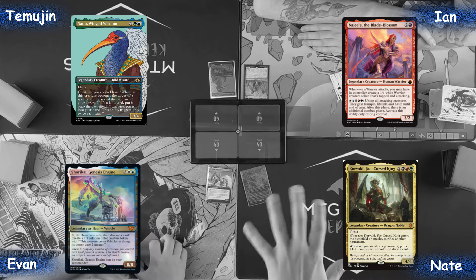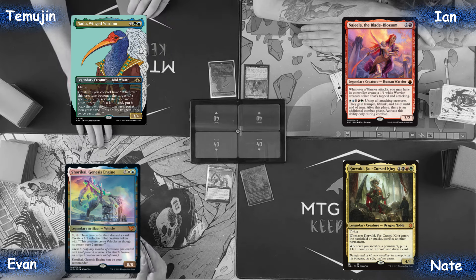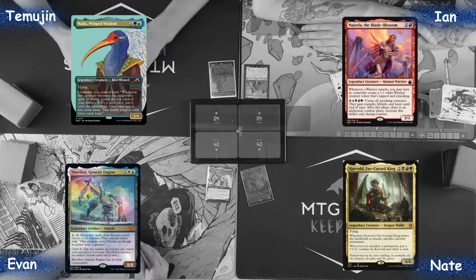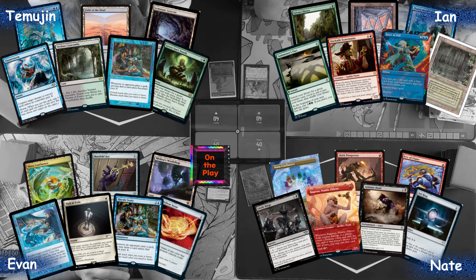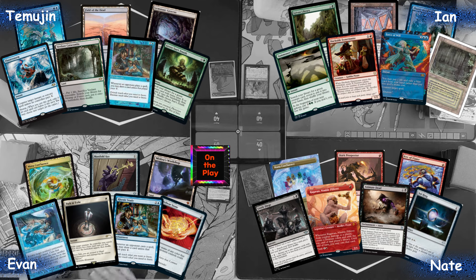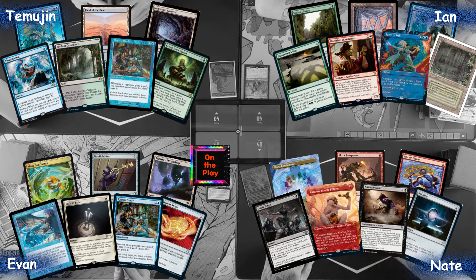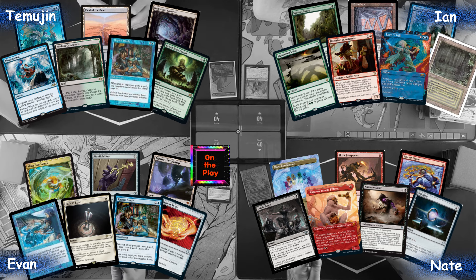Let's jump into this game — and by game I mean hands. Temujin's going to be playing Nadu, Ian's back on Najeela, Nate is going to be representing with Korvold, and Evan is going to be representing Shorikai. Temujin has a pretty good hand overall: Gemstone Cavern to get an untapped creature out, Rhystic Study for card draw, and Fluster Storm. Ian's hand is pretty great too — early interaction on turn zero along with Mana Crypt, Dockside, a way to get any creature you need, and Sylvan Library.